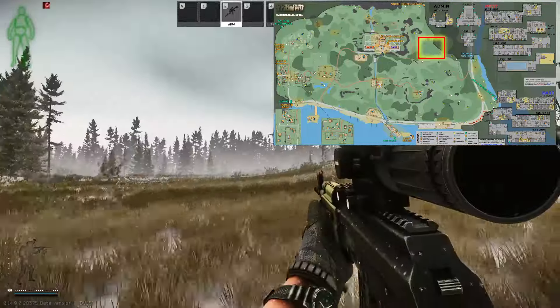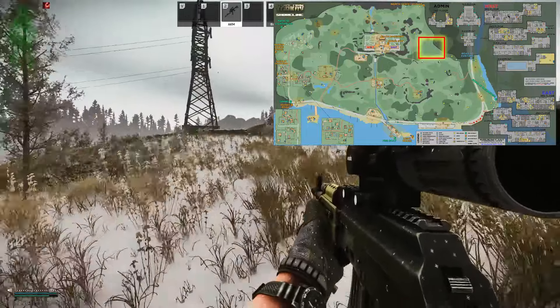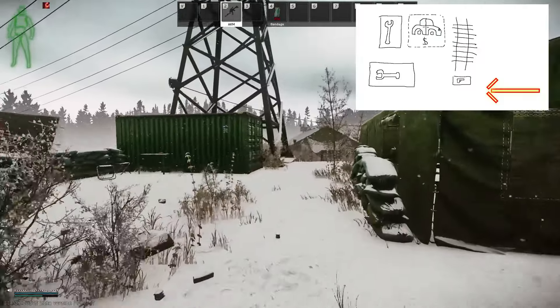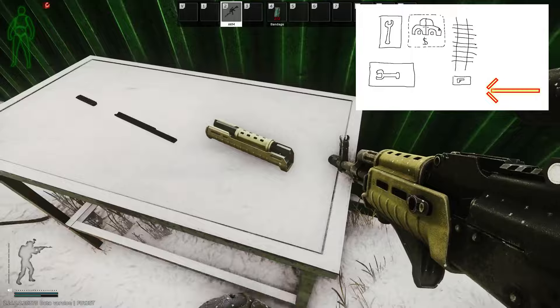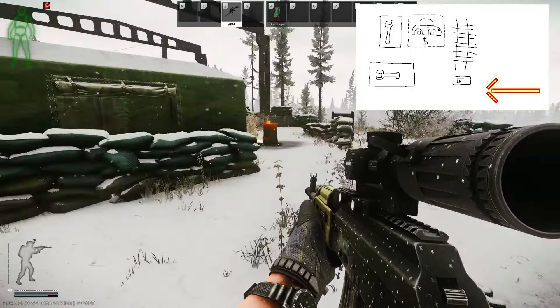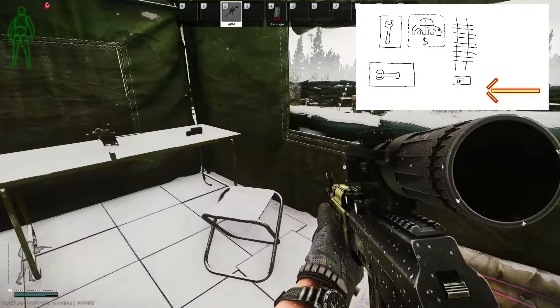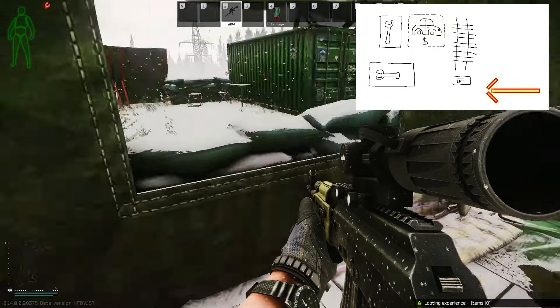Unfortunately, I couldn't find a map of the updated shoreline anywhere online, so we're working with the old version, but it should get the point across. Entering from the eastern side, we're going to start in an area where there's a lot of weapon attachments. There's a small tent and tables and stuff all over the place — you'll see weapon crates, loose attachments, and loose ammo.